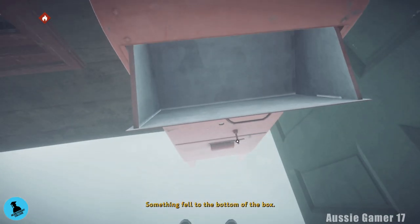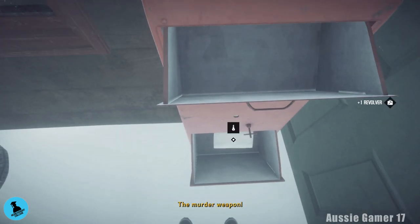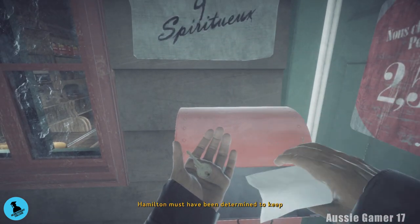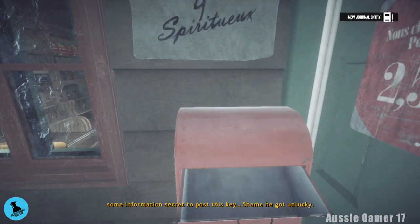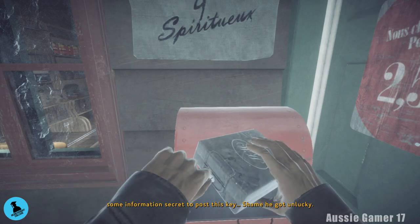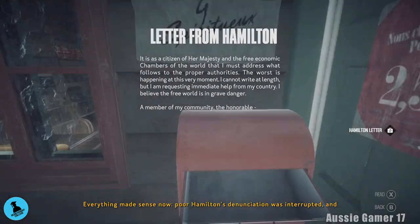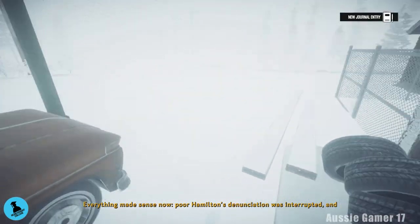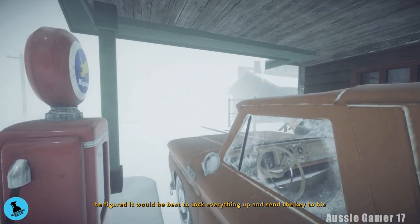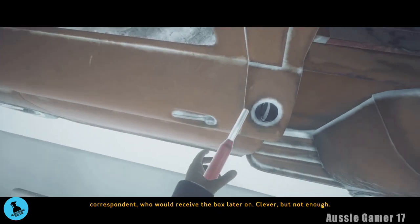Something fell to the bottom of the box. You have to do the top one first, so that will fall down. Grab the murder weapon and the key. As soon as you can, turn around and fill up the car. And now we have to go and get our first vision — we have to find help, find a way to contact authorities.